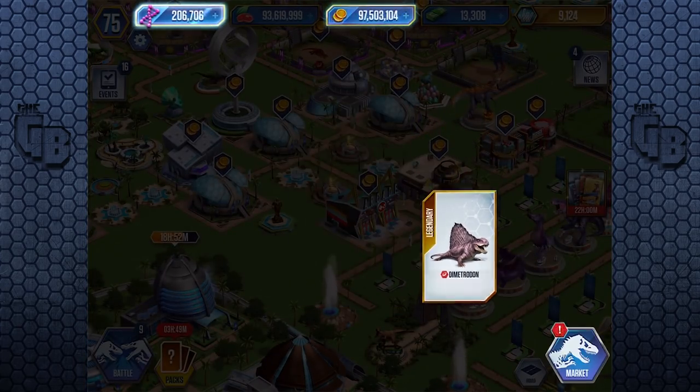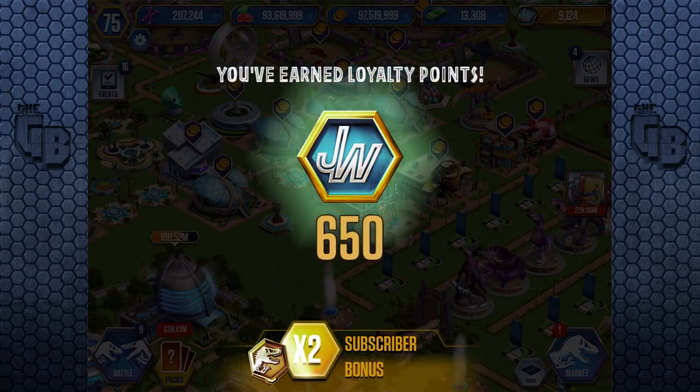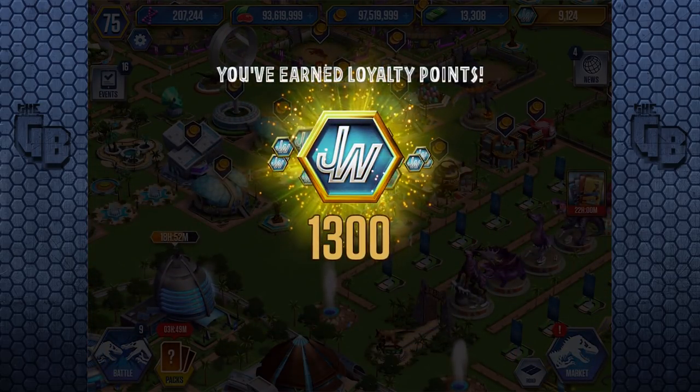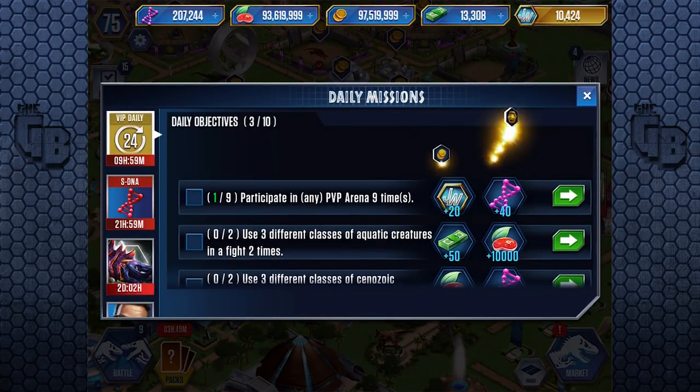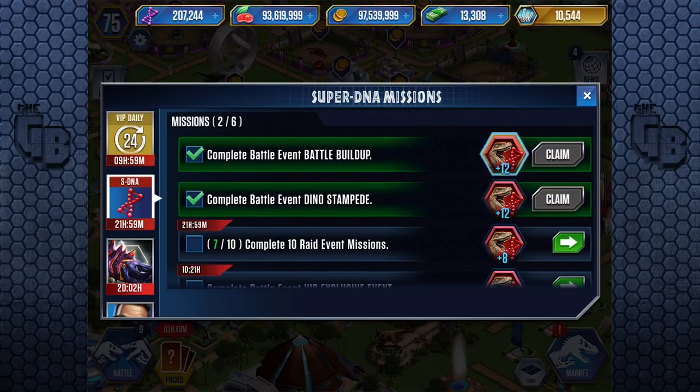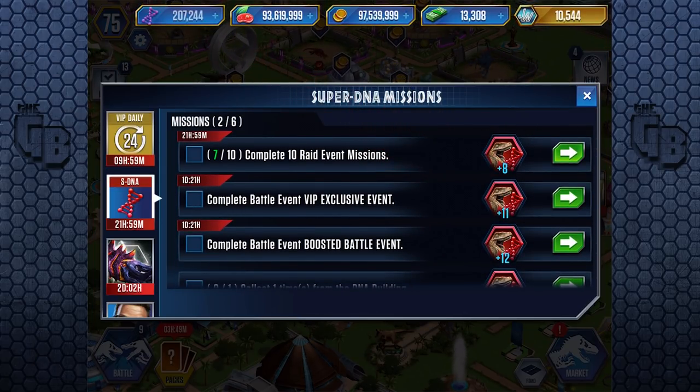I wonder what the difference is between these packs. Another Dimetrodon. 650 plus 650 is 1,300 - that takes us over to 10,000 VIP points. There's another 120 and some more super DNA. 1,500 - we just need another 2,500 DNA from that. More than double. God knows when that update came out - double the amount of time and a bit more, and that's when we'll get Indoraptor. Good God. Should I just hack the game? I should just hack the game.